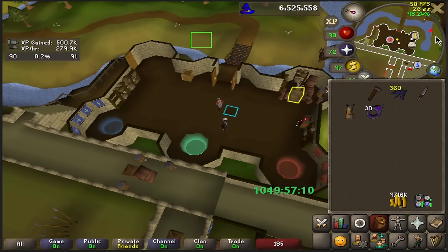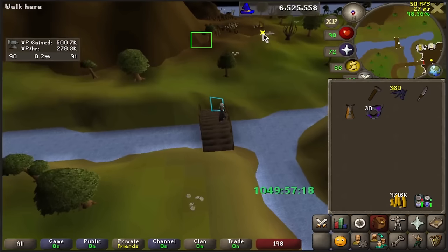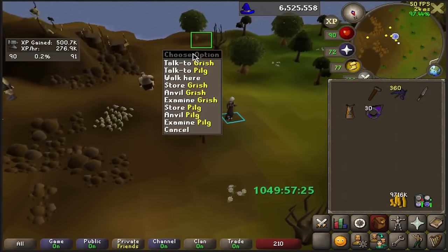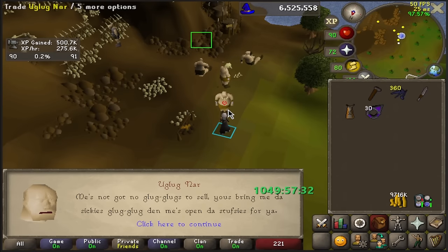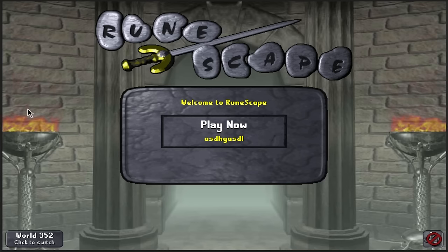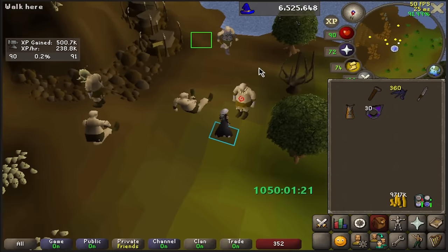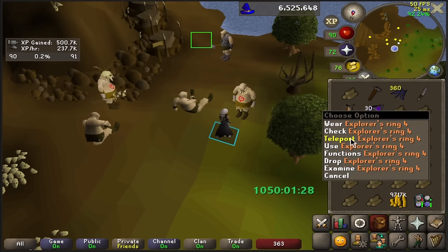The next thing I want to do is kill some Chompies for the Western Provinces Elite Diary. I need 300 kills in total, so that's why I made the nails for the Brutal Arrows. The Western Provinces Elite gives me the Crystal Halberd, which is going to be super important for Slayer. It turns out I had to give the NPC one of those Blurberry Specials, or whatever they're called, to access the shop. So now I can buy some logs and make the bow and the arrows.